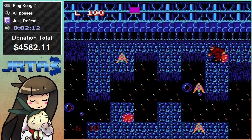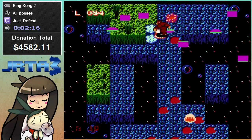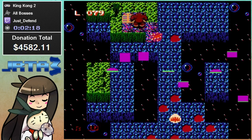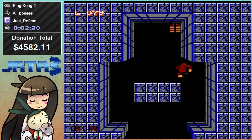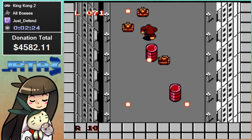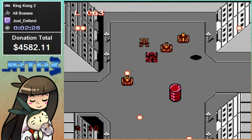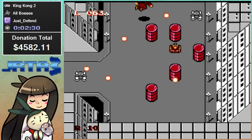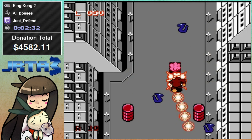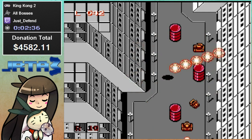That was the stage 3 boss. That's probably one of the toughest bosses early on. That power up I got right there powers up the rocks that I throw, so that's very important to grab. So now we're at a Marine military base. There are tanks and machines shooting at me. I don't know what these are — Blue Cobras, I guess.